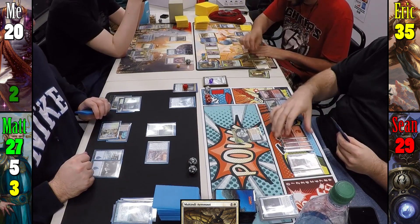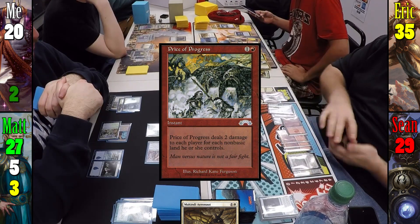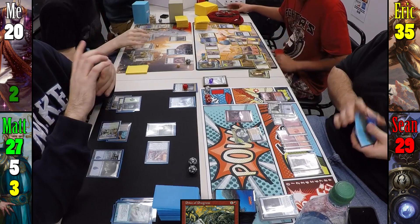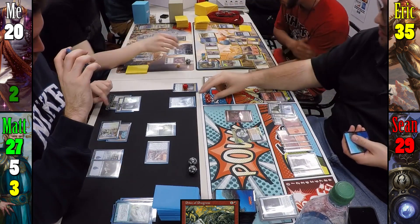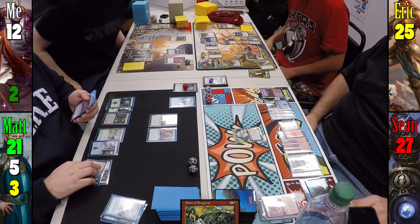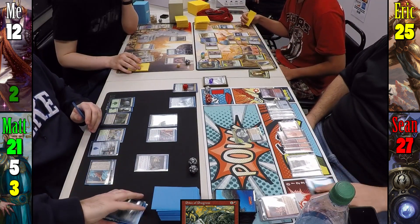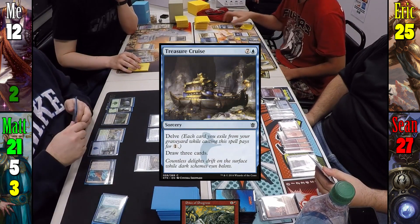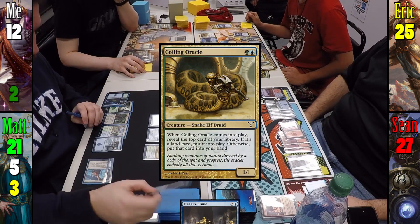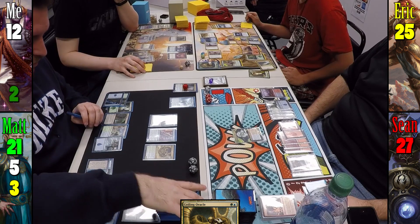Sean plays a Mountain and casts Price of Progress. No one can counter it: I take 8 damage, Eric takes 10, Sean takes 2, and Matt takes 6. For Matt's turn, he taps 2 lands and delves his graveyard to cast Treasure Cruise, drawing 3 cards, plays an Island, casts Coiling Oracle which reveals Sylvan Ranger, and draws it before passing.